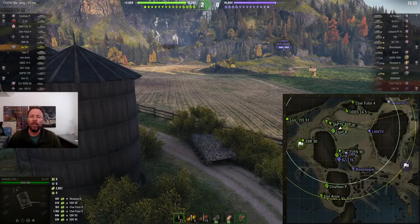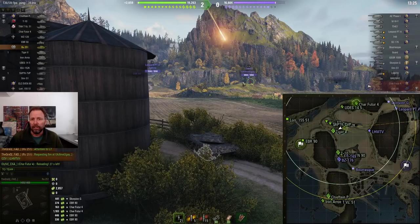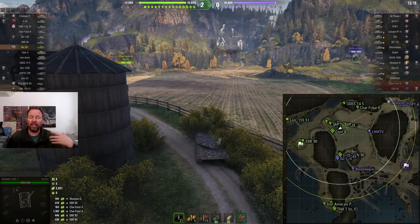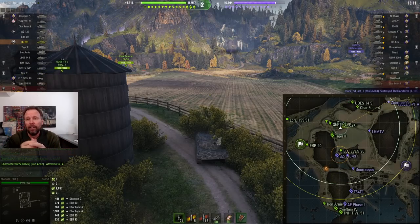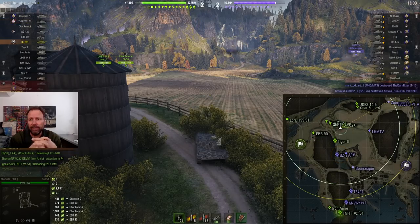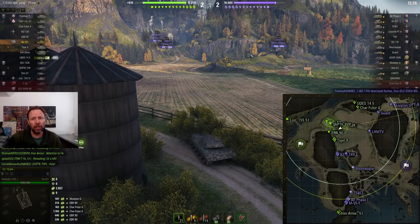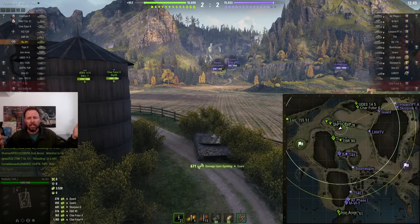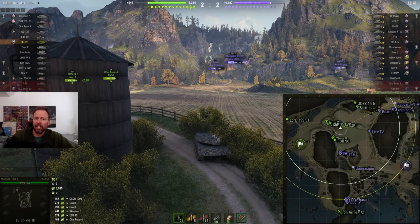This is the safe, high-percentage spotting position on the west side along this bush line — as close as you can get to the enemies and remain safe. There are some amazing games where a light tank has crossed the field and gone to the enemy lines — that's very aggressive and high reward if the enemies are muppets and don't move to their line of bushes. But as you'll see, you don't need those positions to spot guys far away.